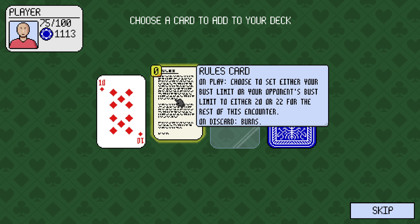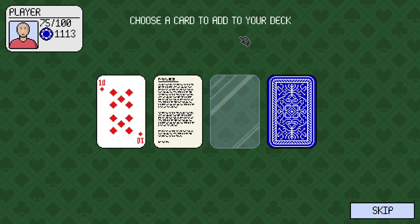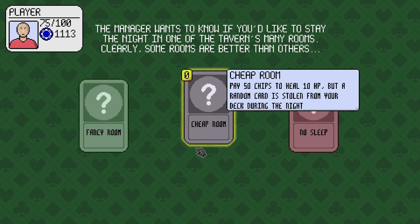10 of diamonds. Rules card — we can change our bust limit. Card sleeve: choose a card that you have in play and lock that card, then burn this card. Give me a rules card, give me more flexibility.